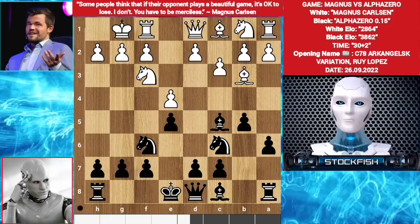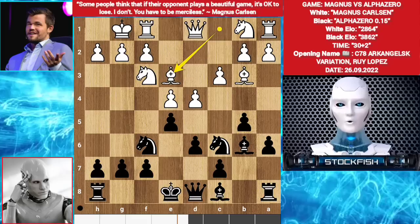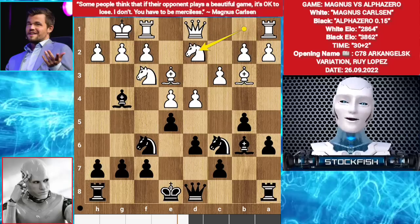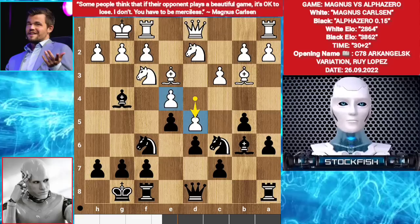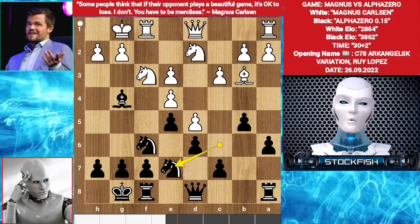d6. d4. Bishop b6, bishop e3, bishop g4. Knight bd2. Castle. Magnus played h3. You might think Magnus could play d5 — let me show the variation, making a pawn structure like this. Then bishop takes e3, f takes e3, and after some moves we have this position.